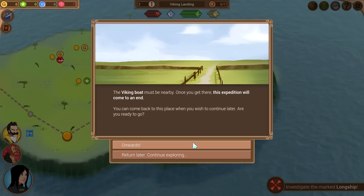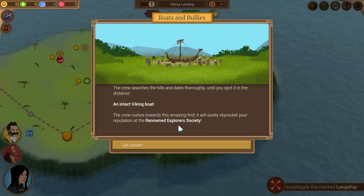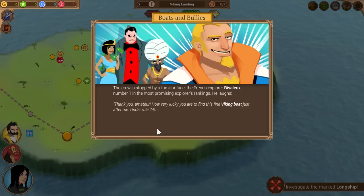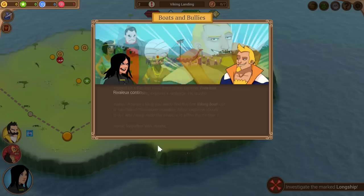The Viking boat must be nearby — once you get there this expedition will come to an end. We ran out of supplies so there's no better time to finish. The crew searches the hills and dales until they spot an intact Viking boat in the distance. They rush towards this amazing find — it will surely skyrocket our reputation at the Renowned Explorers Society. But then the crew is stopped by a familiar face: the French explorer Rivolo, number one in the most promising explorers rankings.